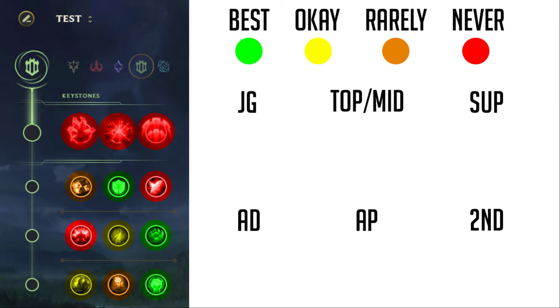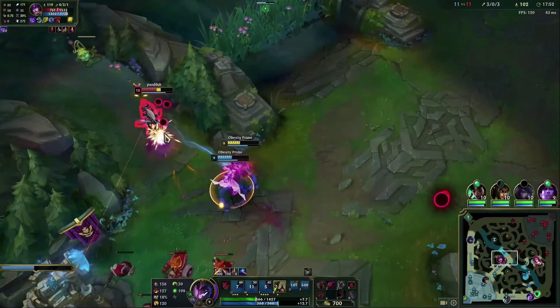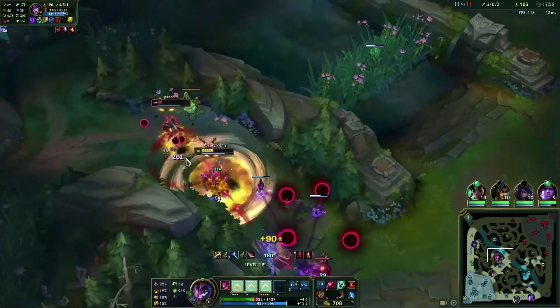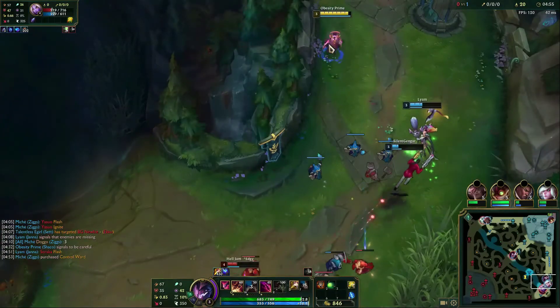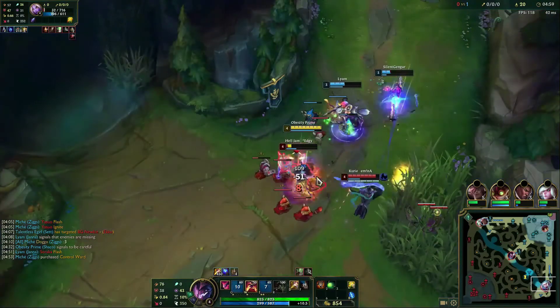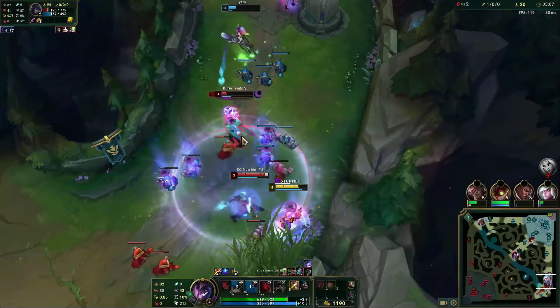The only other notable Resolve option I think is good would be Font of Life as a support Shaco, since Shaco doesn't offer any healing naturally. Your ADC heals for 6% of your max health over two seconds when a champion is marked — your E and likely your boxes count for the impairment. Second Wind I wouldn't prefer since if you're going against someone very bursty you won't benefit from the healing. Overgrowth can work if you're jungling and want to be tanky, and also works for support Shaco since minions are always dying in lane.